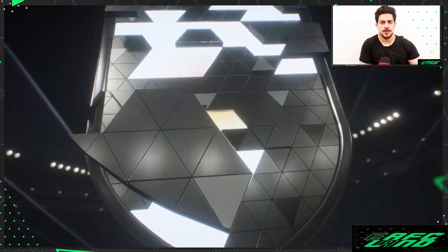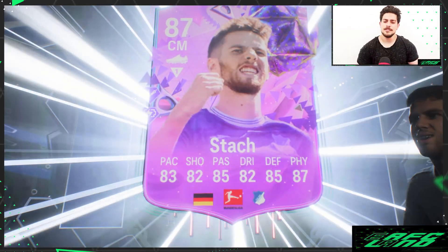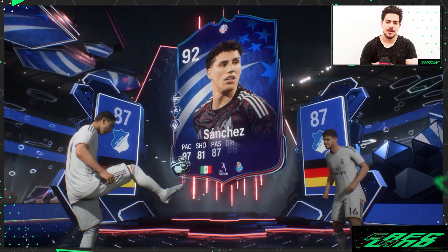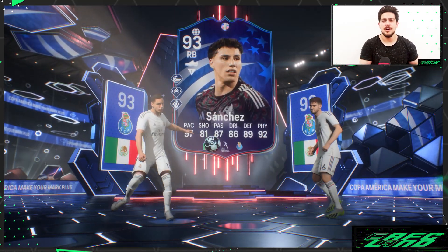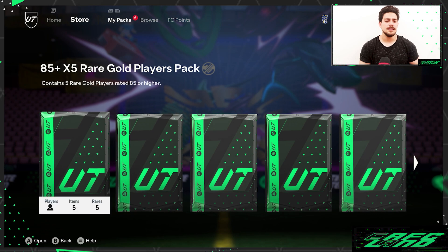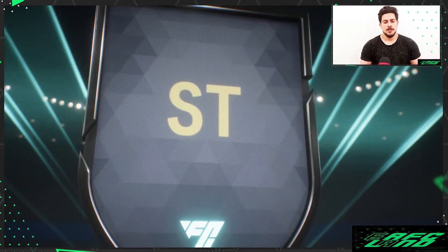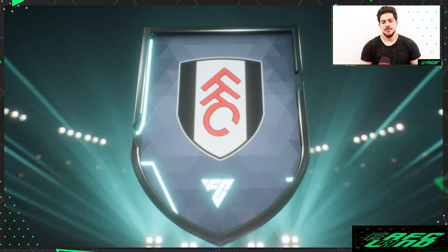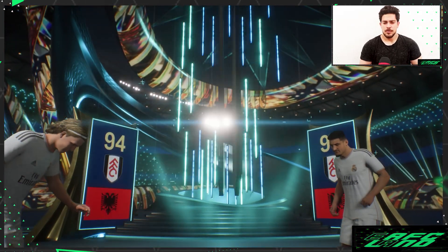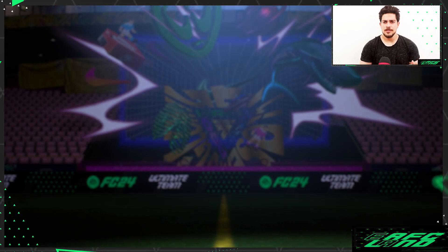Next 85+ times five — we're getting something from these cards today. Center mid, Hoffenheim — Stach and Sanchez, 93 rated card. All great for the photos, guys — none of these cards are going to go into my team, just really good for the photos. Oh, that's a double gate. Last 85+ times five — oh come on, something good again! Team of the Tournament, World Cup America — yes, full-down striker, Make Your Mark and a Team of the Season card. Good — 94 rated, I guess.